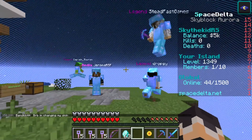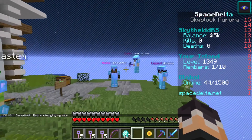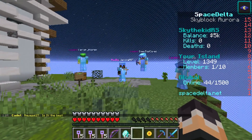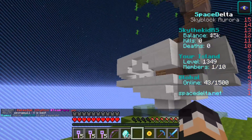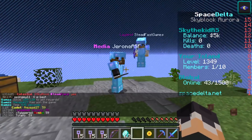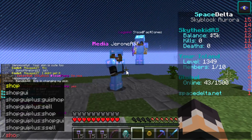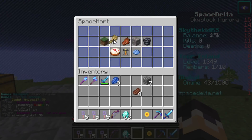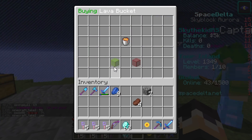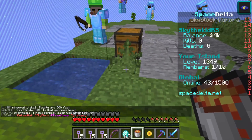Adam, let's go ahead and start getting you your very own cobblestone generator, while we talk about hot dogs. We want to go to the farming tab — type slash shop, then go over to farming. I'm going to buy five buckets of lava and only two buckets of water, because we can just make an infinite water source and save our money that way.